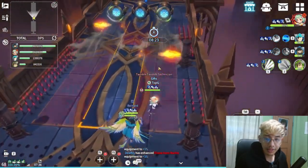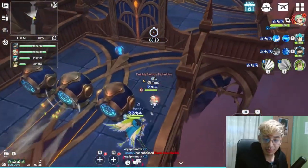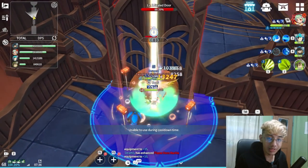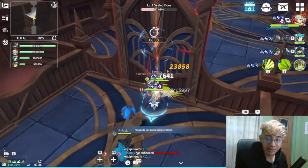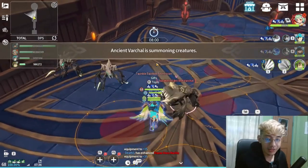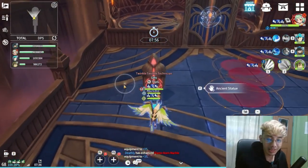Another additional tip for Sunken Ruins for newbies: you don't really have to disable the trap device. Just go directly to the door and destroy it, because destroying the door will automatically disable all the traps. You can also let your teammates wait for you to destroy the door, or they can just stay in base because everyone will get transported into the boss area anyway.